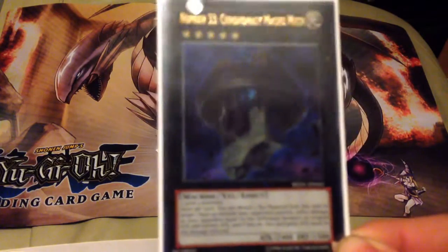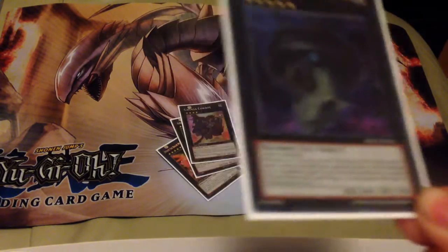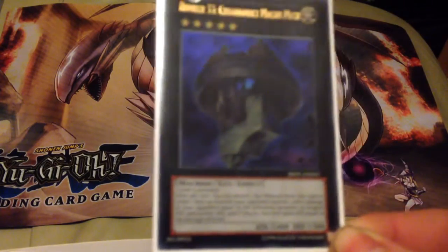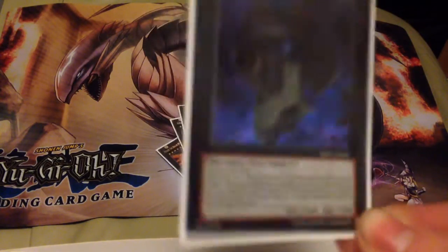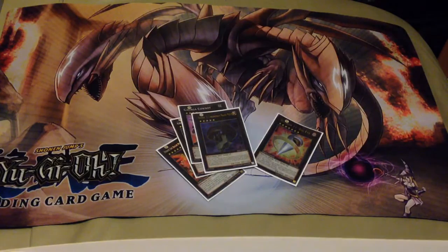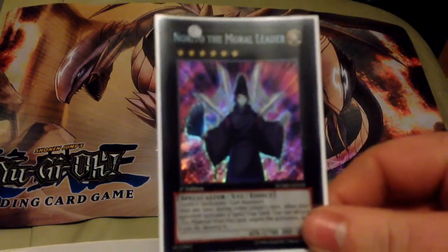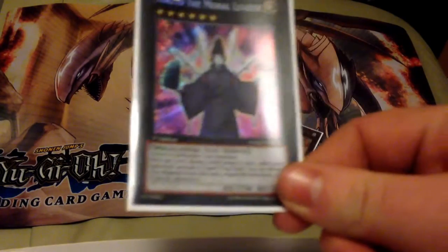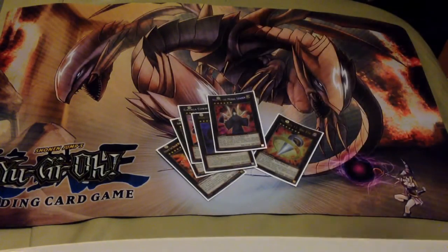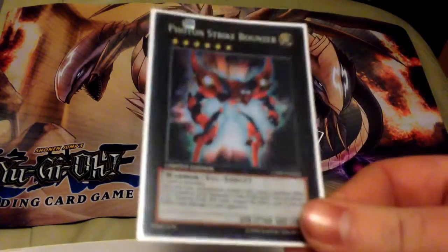If you're doing a Gagaga deck, this next XYZ is a definite must. You combo this card with Gagaga Magician and Gagaga Girl and it's an OTK card — this card is legit. It has won me so many games. This card also shuts down spells and traps, so if they try to use a spell you just say no. Then there's Drag Bouncer, a pretty good card for negating effect monsters.